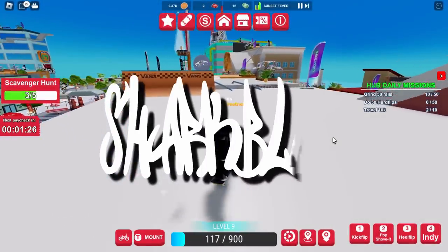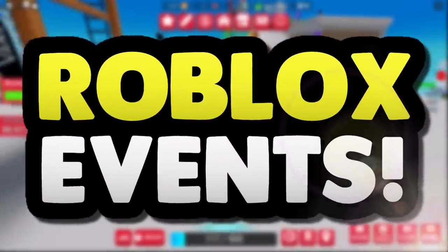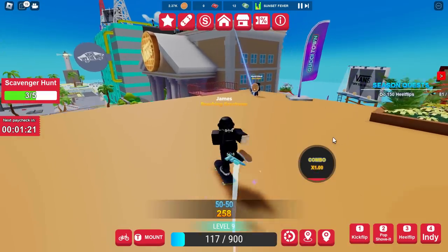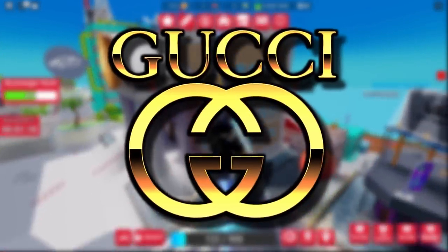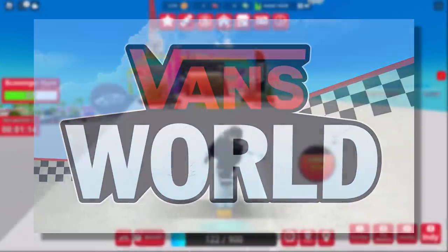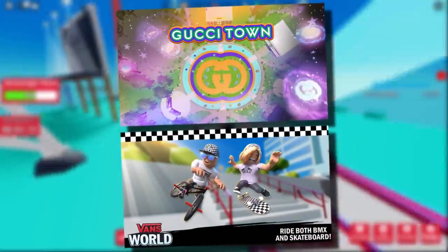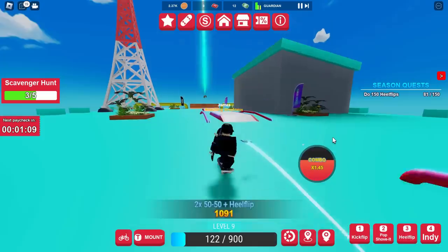Hey guys, welcome back to another Roblox events video. Today we have got something very interesting to play. It's like a collab between two Roblox events. Gucci Town and Vans World have decided to make an event which is linked together. It's very interesting — there's two prizes, one from each event. It's honestly very easy and kind of fun.